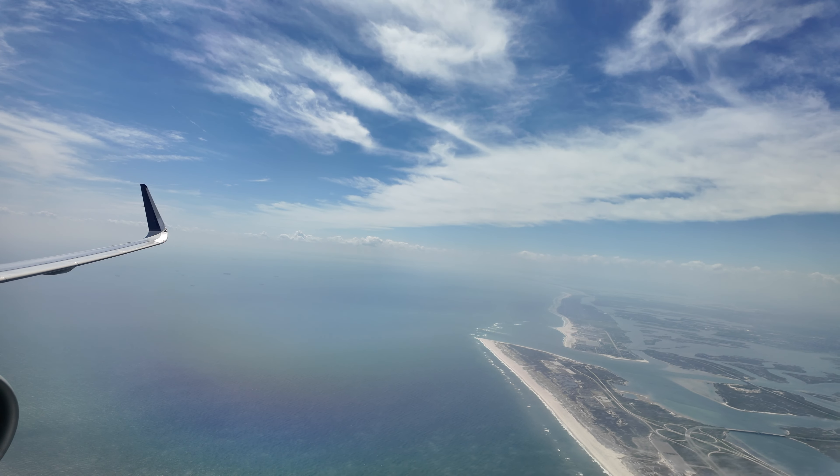I always try to spot something interesting on takeoff and landing, so I book seats accordingly — but it's always a gamble. This time I gambled wrong. I hoped to have the Manhattan skyline in the distance, but we arrived far more westerly to make a 180-degree turn coming back to land at JFK. It's still quite interesting as a flight nerd, because this is an approach I've never done before at JFK.